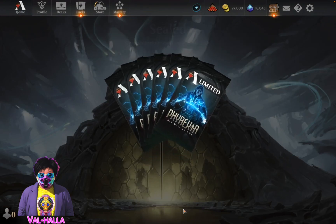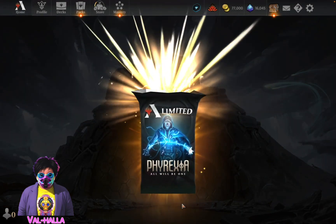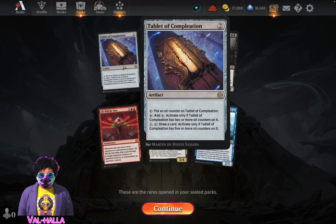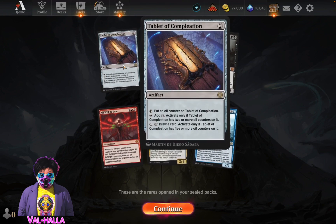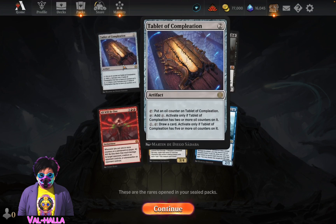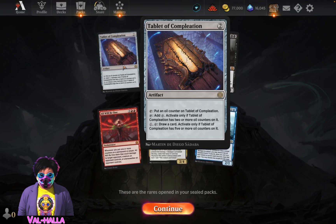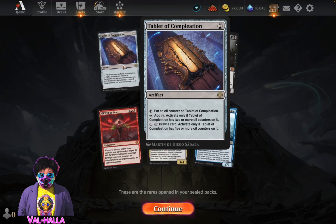Midweek Magic - limited, my favorite format. Alright, what do we got? Tablet of Completion: one oil counter on Tablet of Completion, colorless, activate only at completion and two more oil counters on it. Draw a card, activate only.